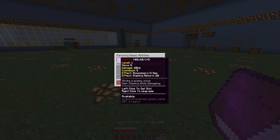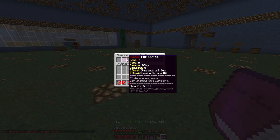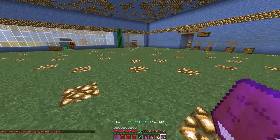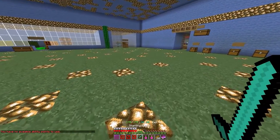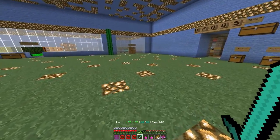You have level 1, mana cost of 8, damage 20, HP, the cooldown is 5 seconds, the effect gives a slowness of 1 for 3 seconds, and you can restore stamina. You can left-click to set the slot or right-click to upgrade. If you right-click it says you don't have ability points to upgrade, so you right-click it to set it to your slot. Now you can see I have a glowing little icon here — that's my ability.